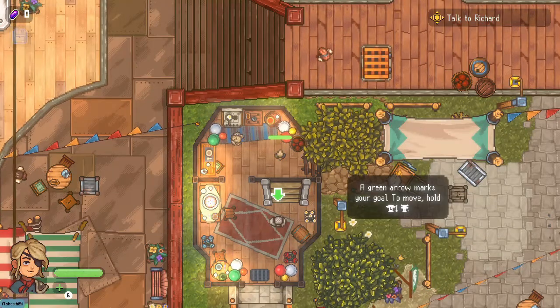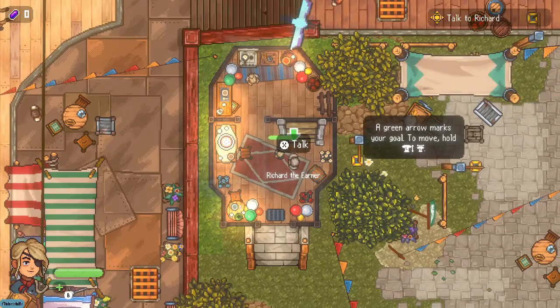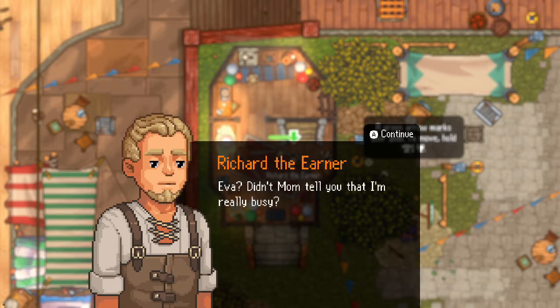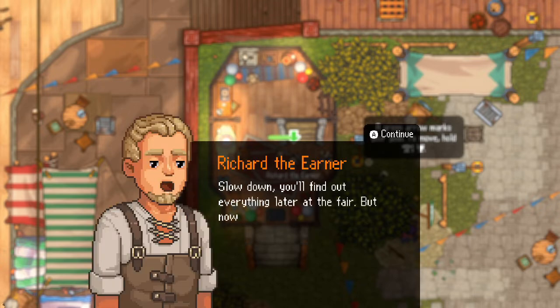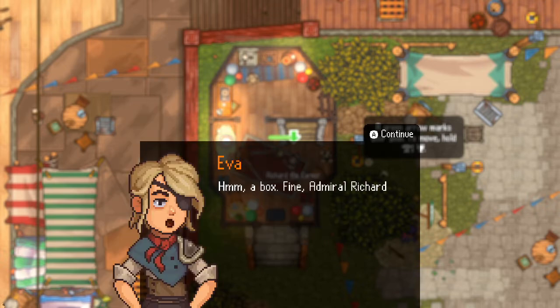A green arrow marks the goal — move, hold. Eva talks to her father Richard and tells him she missed him so much. He reminds her he's busy but wishes her happy birthday. He gives Eva a task: he left a box on his ship, so she should run and get it. New objective: go to Richard's ship with the help of your hook.